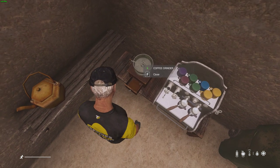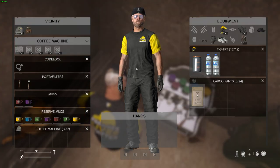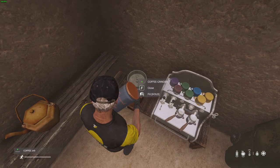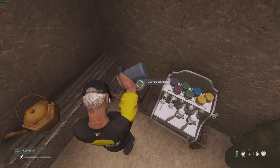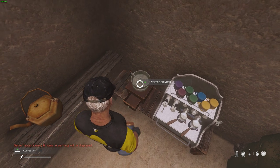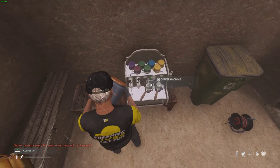This is where some people get confused — there's no visible inventory indicator inside. Take the coffee jar and fill it — even though it looks like you're pouring it in a strange way. Now you've got your ground coffee. Close the grinder.